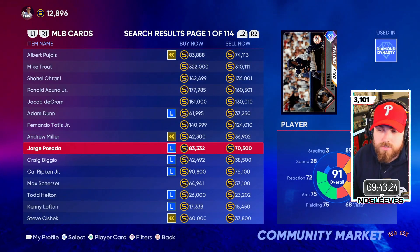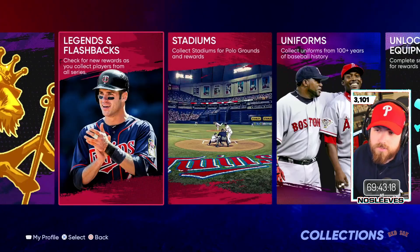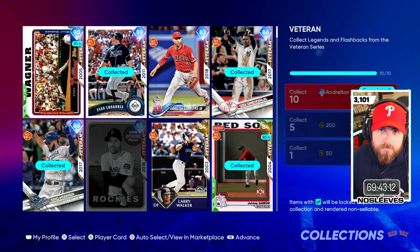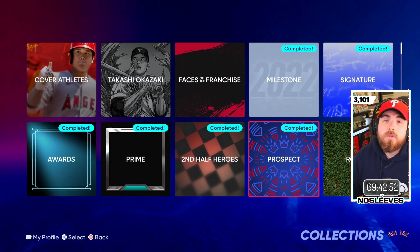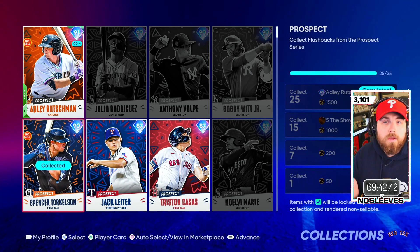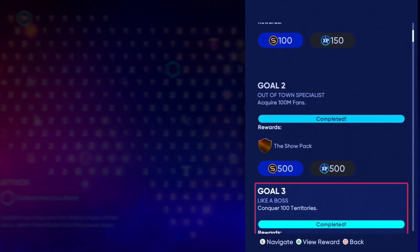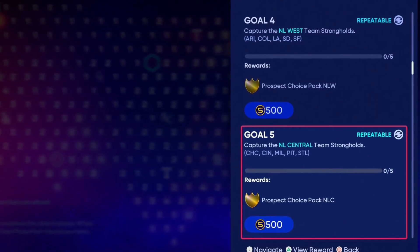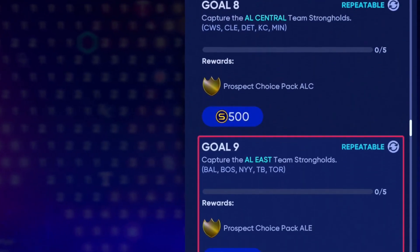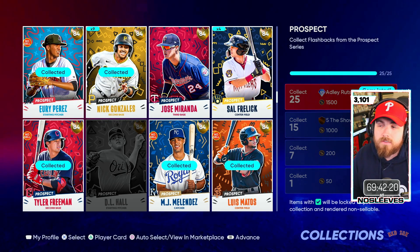There are some things you want to take advantage of. In the collections, if you go over to Legends and Flashbacks, you will need to collect a lot of these cards to get the vouchers for the upcoming player programs that haven't been announced yet. The ones I want to focus on specifically are the prospects — there are a lot of them and they're very easy to obtain. By playing through Conquest, especially Nations of Baseball, you can get a ton of these prospect cards. A lot of people are just selling them right now for a very low price to complete the live series collection. However, you can really take advantage of this because at some point they are going to release a new player program and you will need to collect a certain number of prospects to get the voucher.